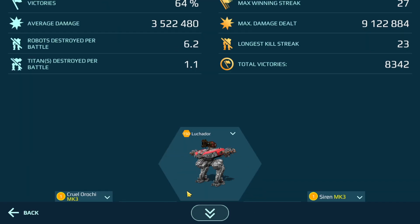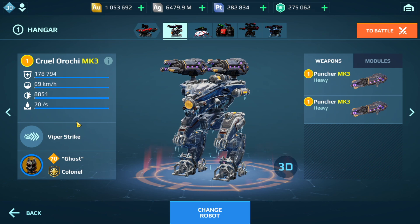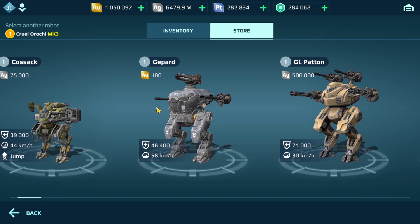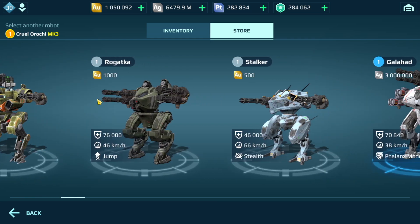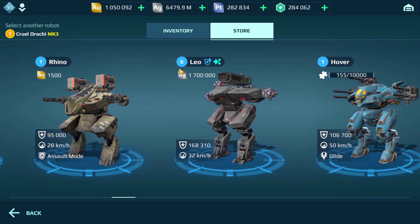Another tip on hangar decks: you can see we have five here. I wouldn't open up more until your first hangar deck is maxed out — that should save you a lot of gold. As for other uses for gold, you can purchase robots and weapons in the store, like the Gepard, Bolt, Regatka, Stalker, Carnage, Rhino. I wouldn't purchase those myself because the component robots are a lot stronger, faster, and have better abilities. Better to save your gold for those robots.